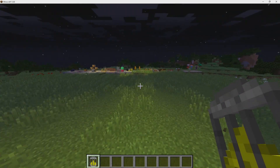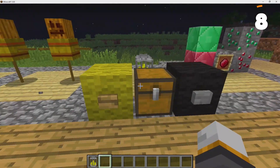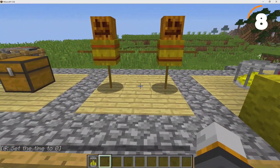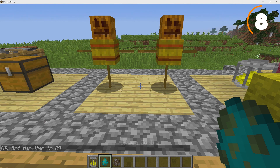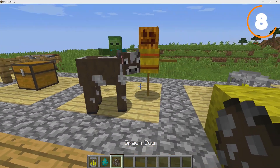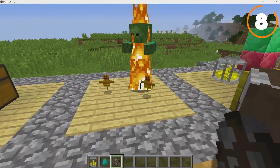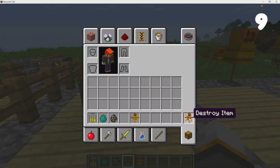Next up are Scarecrows — switching back to daytime for this one. This is a cool feature I wish was actually in the game; imagine finding these at pillager outposts. If you place down a zombie nearby, zombies will go after the scarecrow while passive mobs will run away from it. If they were ever in the game, mobs would obviously react much more quickly.